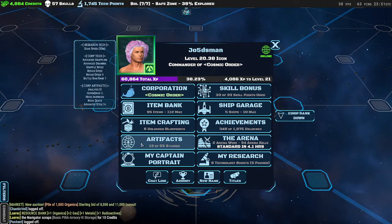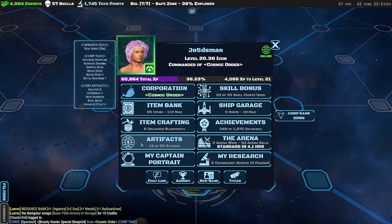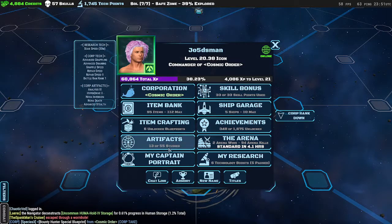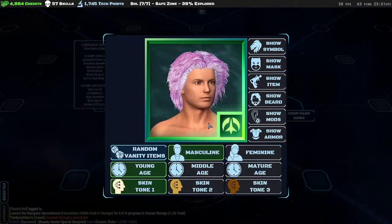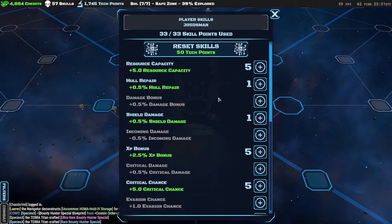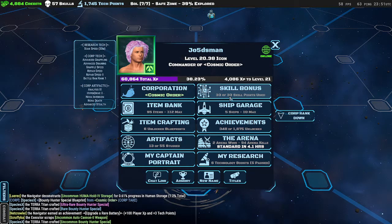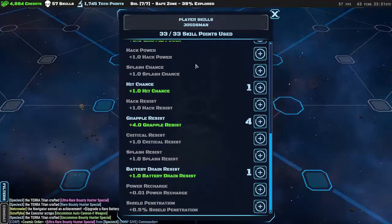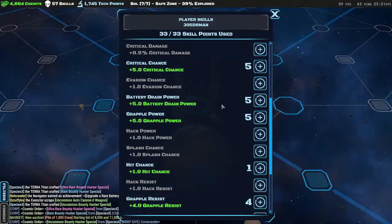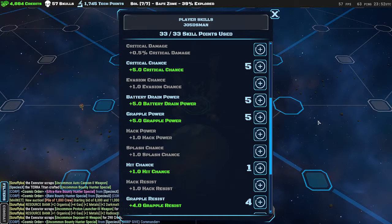Artifacts are spread out across the maps. Corporations can capture them, and you can study them — studying gives you an attack point and a skill point. Skill points: you get one every player level, so at player level 20 I have 20 points, plus 13 from artifacts studied, giving me 33 total. You just decide what you want. I personally like going XP first, then utilities like better battery drain and grapple, which help you survive longer.